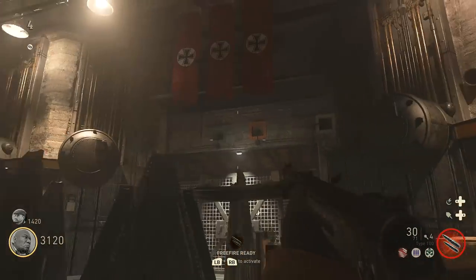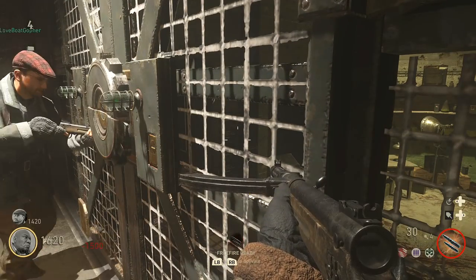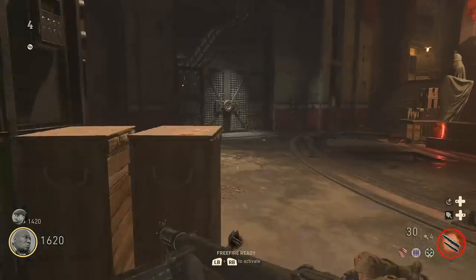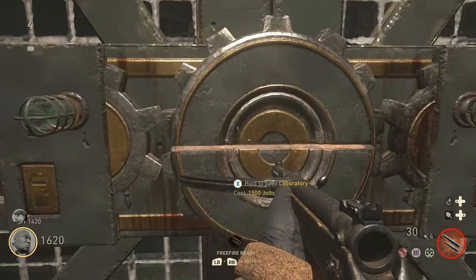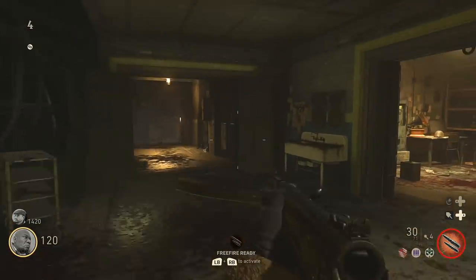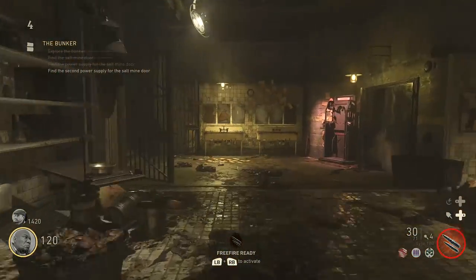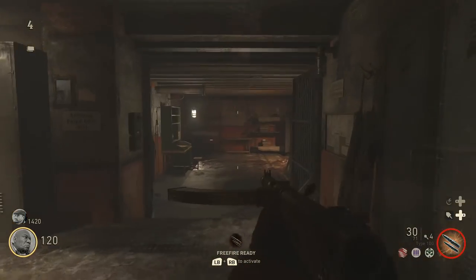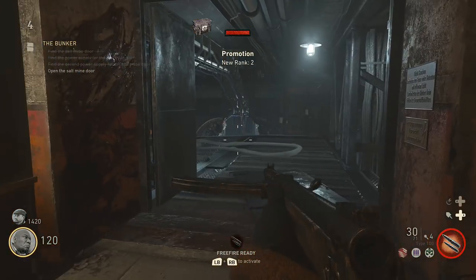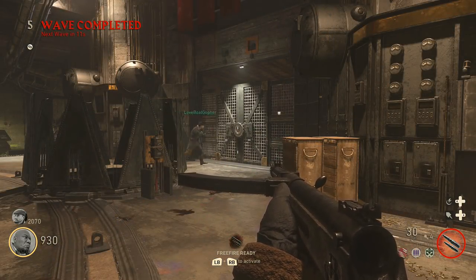After you've turned the crank, raise enough jolts to open up the doors to the morgue and the laboratory on the left and right side of the crank. You can share jolts with your partner using left on the d-pad to drop money for them. I would highly recommend having weapons you're comfortable with, as things get a little bit difficult here. Inside each room is a small fuse box and you'll need to interact with both of them in a limited amount of time. Once you activate the first one a timer starts and you have to activate the second one before it ends. Find one fuse box in the morgue and one in the laboratory.